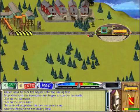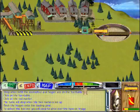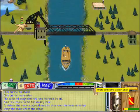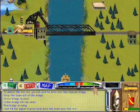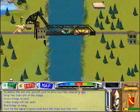Now, back the hopper down onto the loading zone and pick up the load of iron ore. To deliver the load, you'll need to drive the train over the bascule bridge. Stop the train to the left of the bridge. The signal will flash either green, indicating the bridge is clear; yellow, the bridge will rise soon; or red, the bridge is rising.